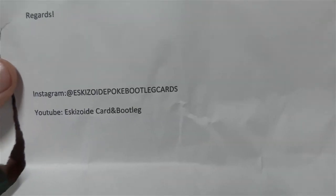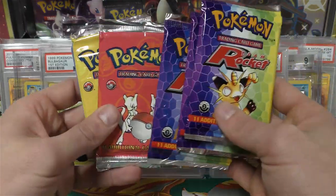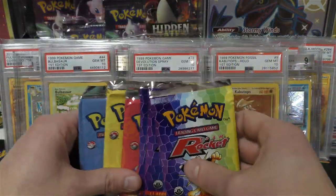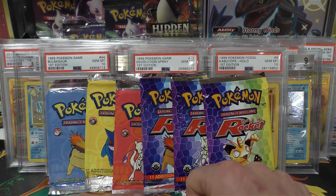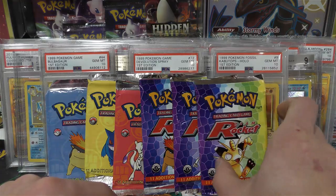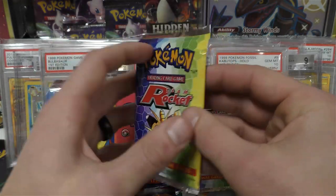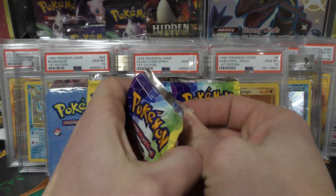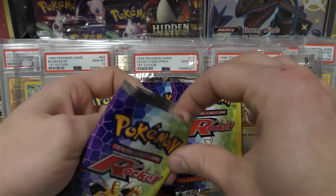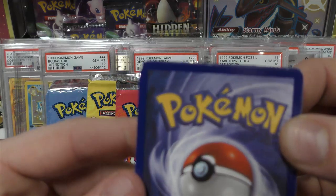His Instagram looks like eskazoid poke bootleg cards and YouTube eskazoid card and bootleg. We're going to look at the packs — I didn't realize these were coming in the mail. I get that kind of stuff all the time where people say 'hey I want to send you this, what's your address?' and then I never hear from them again. We're looking for Umbreon and Ho-Oh in the TR packs and Espeon or Umbreon in the base set two color ones. Let's open them in the order he sent them — lots of vibrant color, reminds you of WotC a little bit.